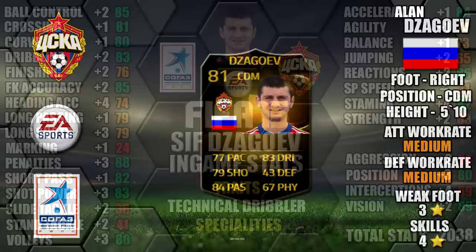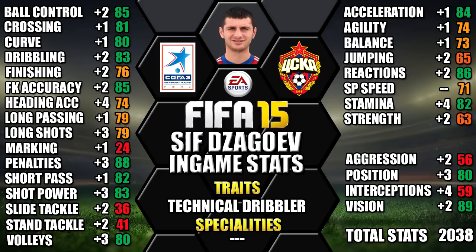Looking at his in-game stats, he stands out with his 89 vision, 88 penalties, 86 reactions, 85 free kick accuracy and 85 ball control. We've also included all the upgrades over his first in-form version as a comparison, so you can see each individual stat increase.